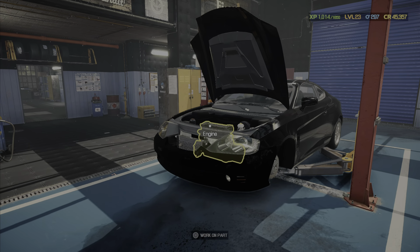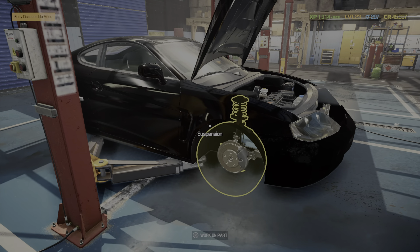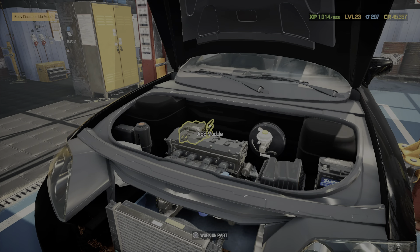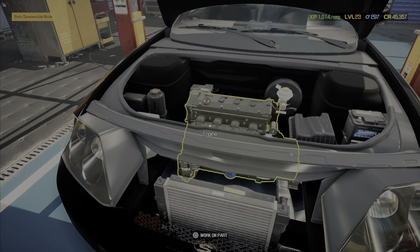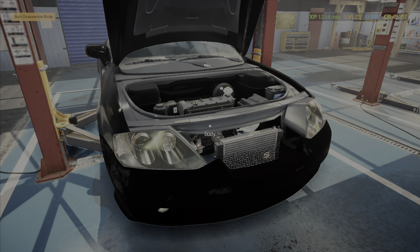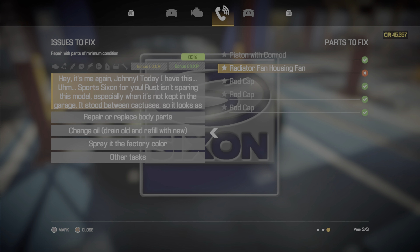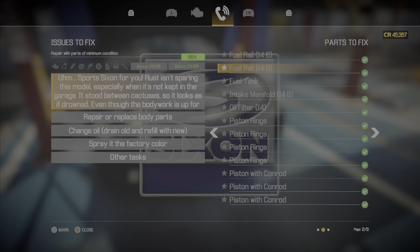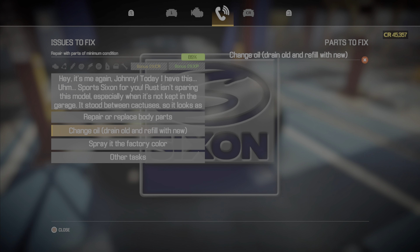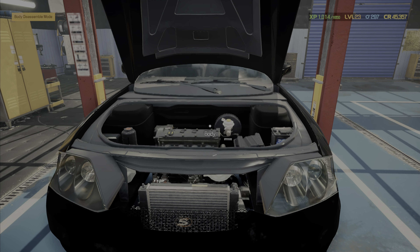Hey everyone, welcome back to another episode of Car Mechanic Simulator 2021. From last episode we left off with this vehicle — we just put the engine back in, so all we gotta do is put everything back together and then we should be done. We still need to put the radiator fan housing and fan back on, add oil and other fluids, and do alignment and headlamp alignment.